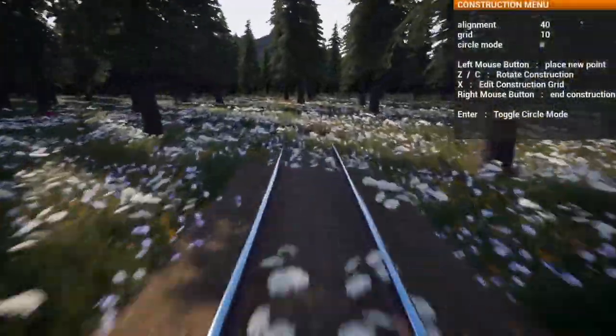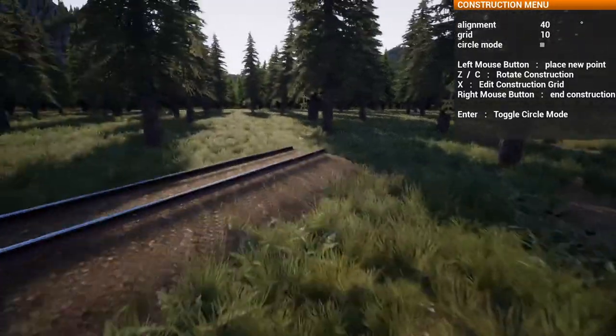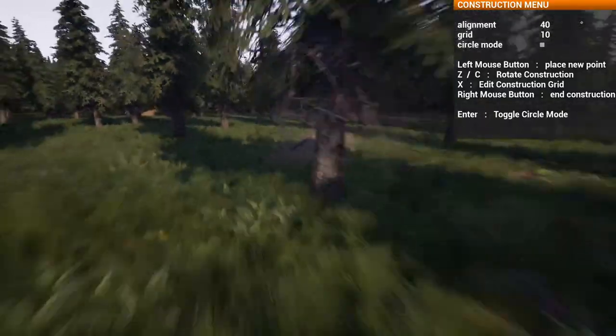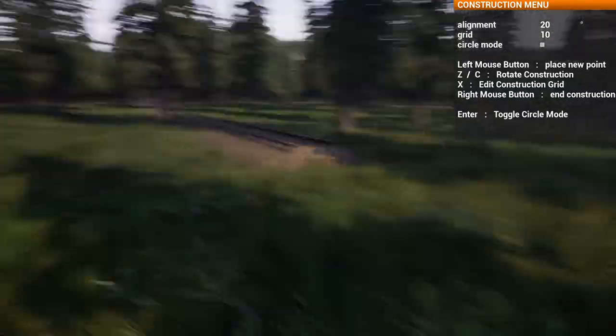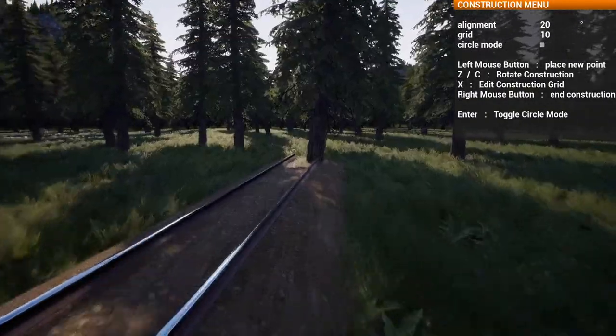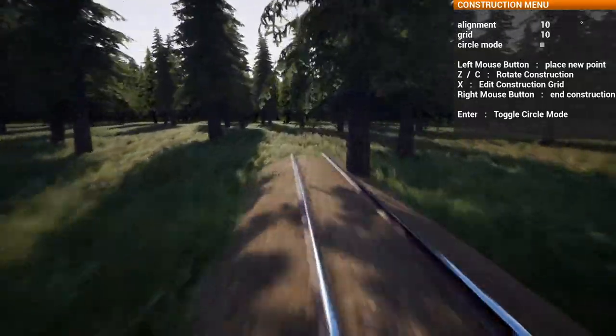Okay, link that. We're not using circle mode because reasons. Logging camp. That put us in a very silly location here. If we want to get straight to the logging camp, we're going to have to use like maybe three splines now, actually. This is kind of stupid.